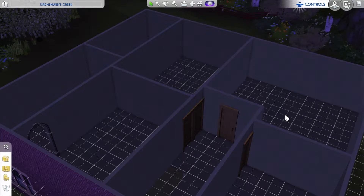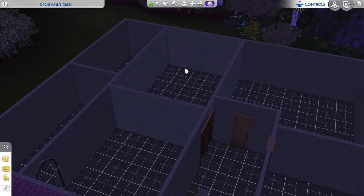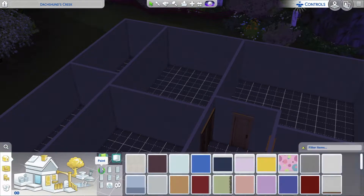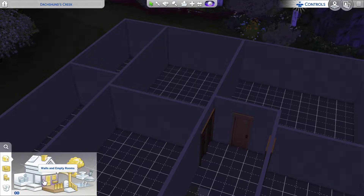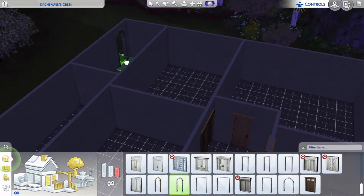We've only got the treadmill so we don't need a massive gym room. We've got two computer desks so that'll be a computer/study room. Then there's our bedroom, Jack's bedroom, and that'll be a spare bedroom - left empty for now or possibly used as a playroom. When we move in you'll see us move the furniture in, though you won't see us moving out of the old house.